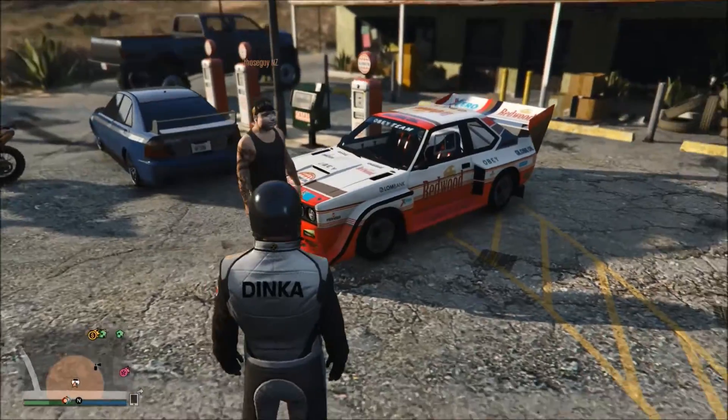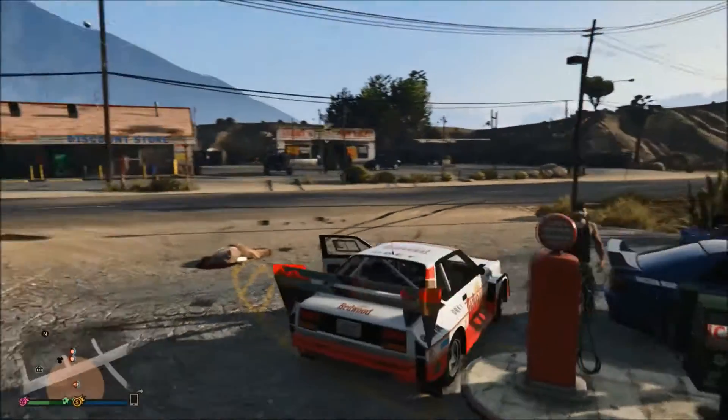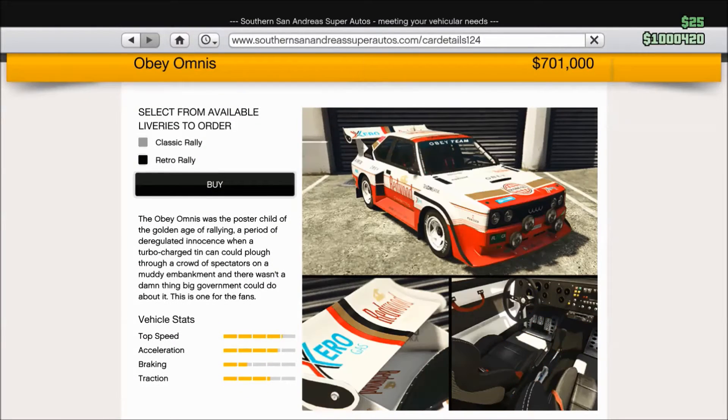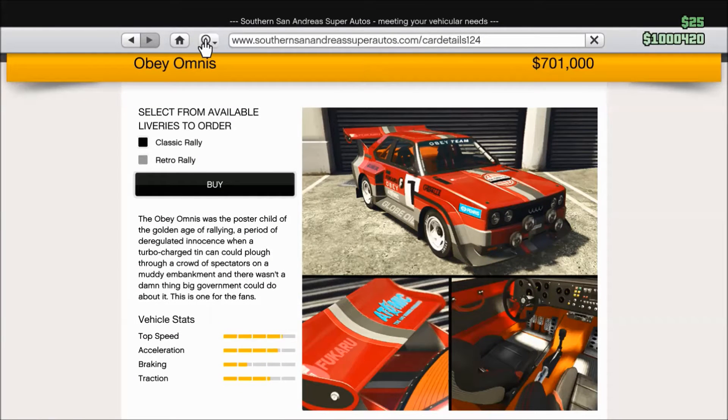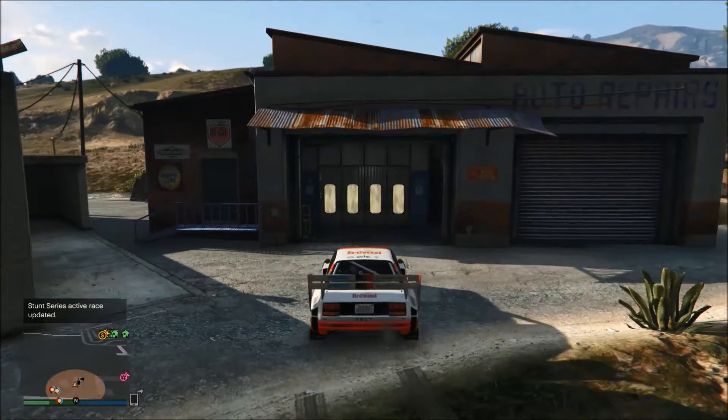Obviously you can tell this thing's already fully upgraded. I just added a wing — I'll show you guys everything right now. So here we have the Bay Omnis. It is $701,000 — basically $100,000 less than the Stratos. I reckon it's the better sounding one of the two, but they're both really good cars. Let's go customise this!